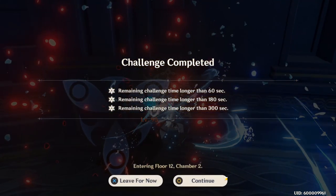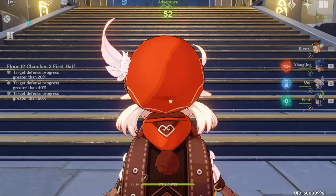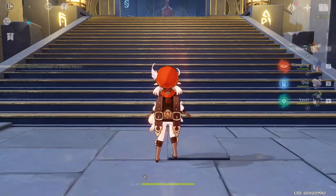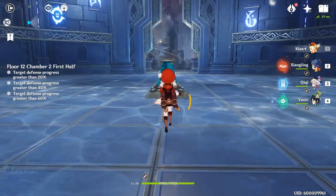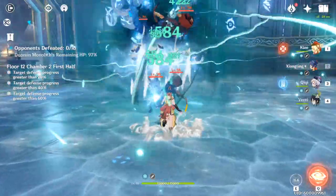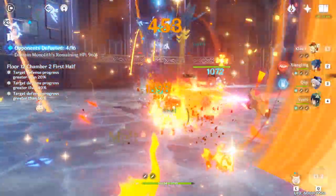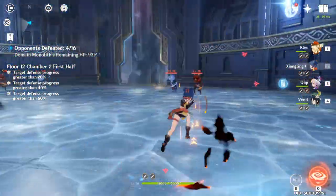That's a three-star clear for chamber one. One thing you'll notice in this clear is we got the sprint passive twice — not a very good one for floor 12 because you don't sprint around as often since you're constantly losing stamina. Not very good power-ups in this clear, and still able to do it is pretty nice. For those of you only interested in Diona, you may want to skip ahead to team two.